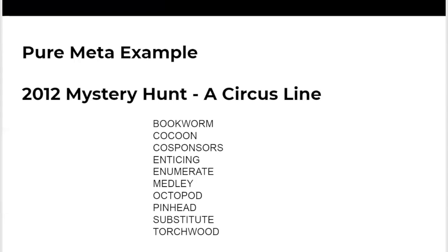Half of the answers have three O's in them — that's because this is a three-ring circus. The theme of the round helps you solve the metapuzzle. If you're thinking three-ring circus, you realize these O's have to be important. Another thing to get in the habit of is looking for patterns in your answer words, such as the lengths of your words. You might notice there are a lot of different lengths — so let's group our answers into ones with O's and ones without.